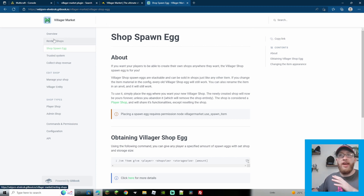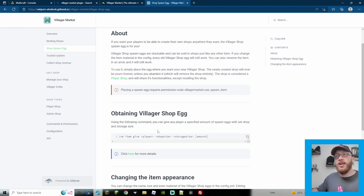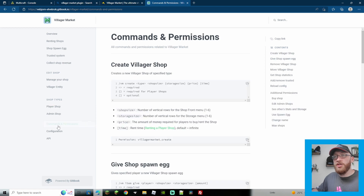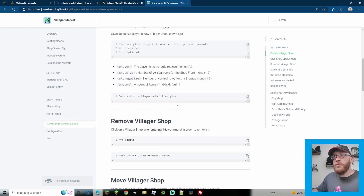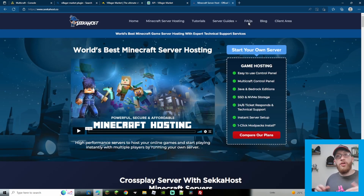Another link I'll leave is the wiki — it's excellent, with everything you need: renting shops, exact commands, setting up days, times, and minutes. Also a cool feature: spawn eggs — with the command /vm item give [player] [shop size] [storage size] [amount], you can give players an egg so they can place their shop wherever they want rather than a fixed location. For manual collection, set require_collect in the config.yml to true. The wiki also covers player shops, admin shops, commands, and permissions — check those if anything isn't working. Thanks for watching — head to SeekerHost.co and use code 25off for 25% off your first server and get started with currency and player shops on your 1.19 server.